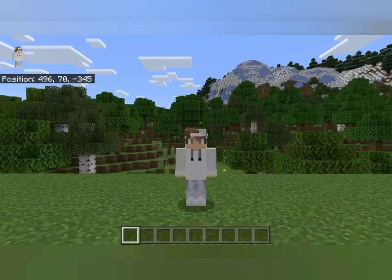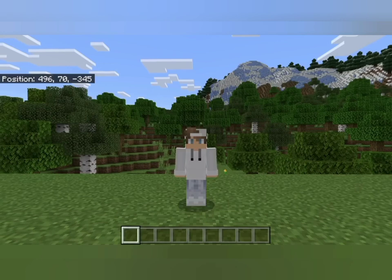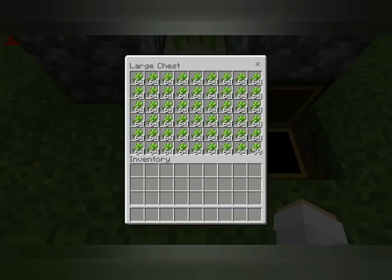Whether you want to make enchanted books, maps, banners, or a variety of other customizable items, you need paper in Minecraft. But to collect paper, you must first create a sugar cane farm. Without an automatic sugar cane farm, you have to build and use a boat in Minecraft to roam around the world until you have enough sugar cane, which usually doesn't work out and is tedious.